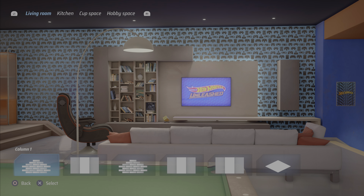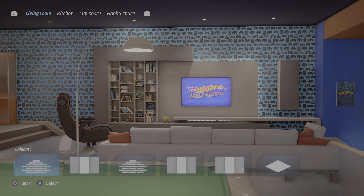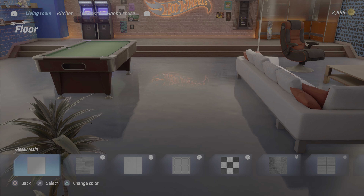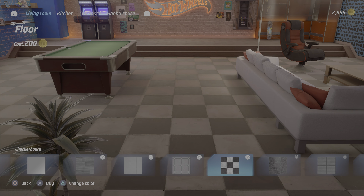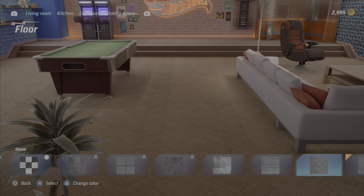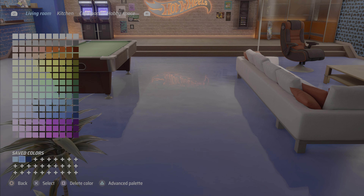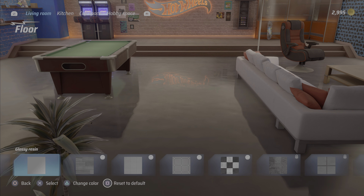Okay so we've got the walls done — this is crazy. We have a living room, a kitchen. There is so much to do here. The thing is I can build tracks in here after I get it all customized. Oh, I like the resin floor. We're gonna go with the resin and make the ceiling black.